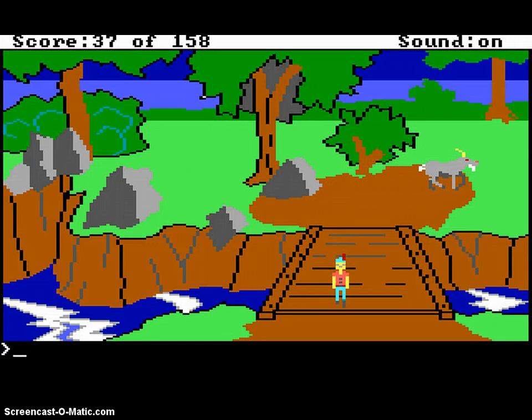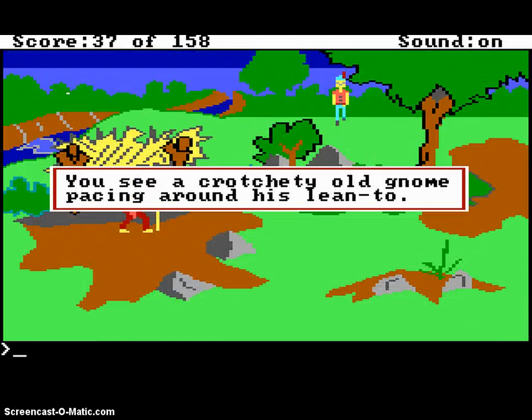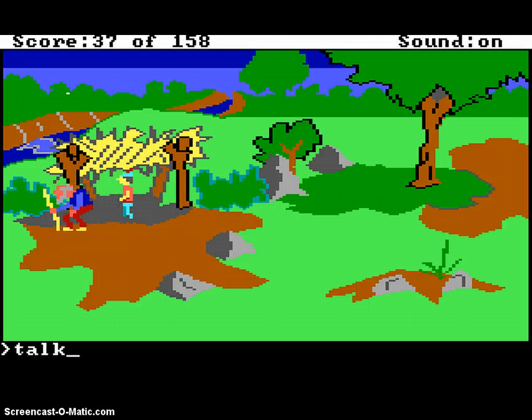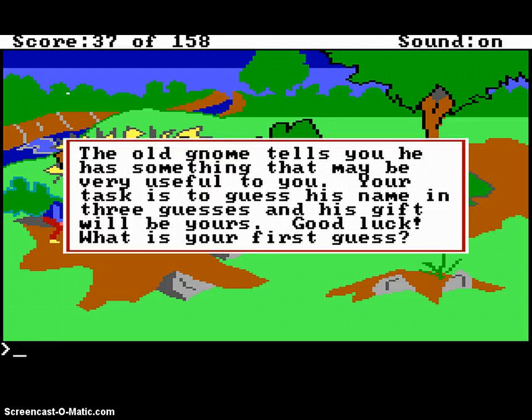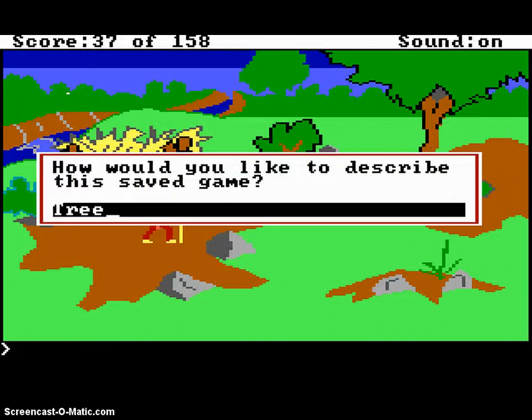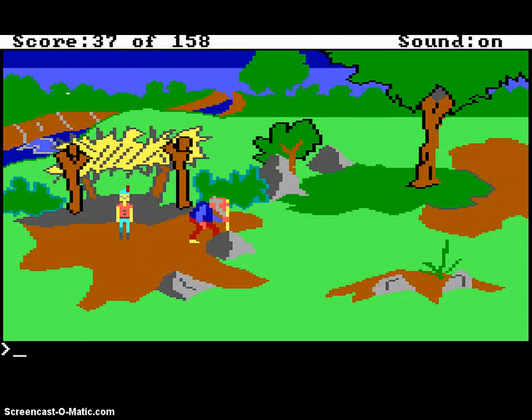You see a crotchety old gnome pacing around his lean-to. I don't need to talk to him yet, but I will anyway. Talk gnome. The old gnome tells you he has something that may be very useful for you. Your task is to guess his name in three guesses and his gift will be yours. Good luck — what is your first guess? I'm not gonna do that yet, I'm gonna do that later, for various reasons that I'm not going to explain to you.